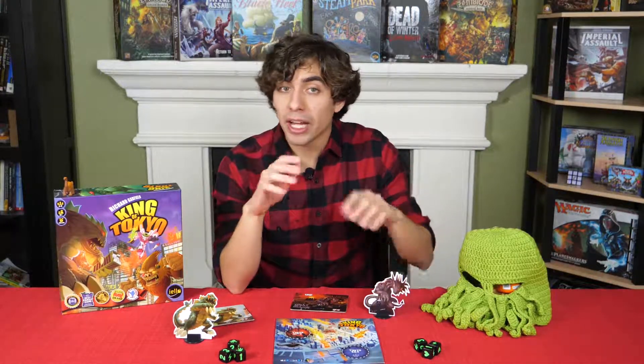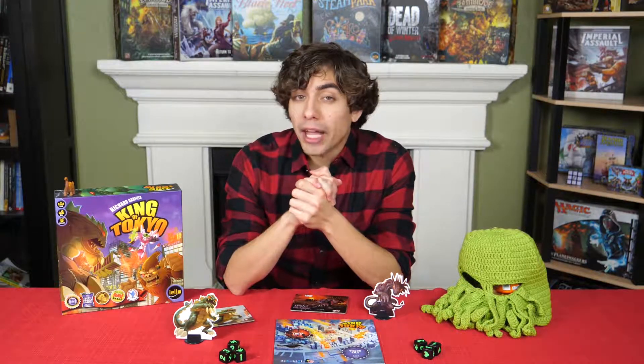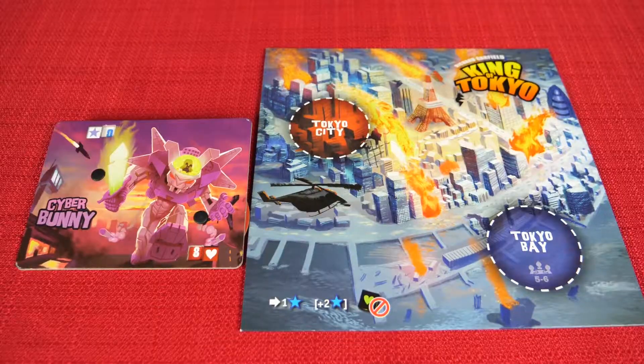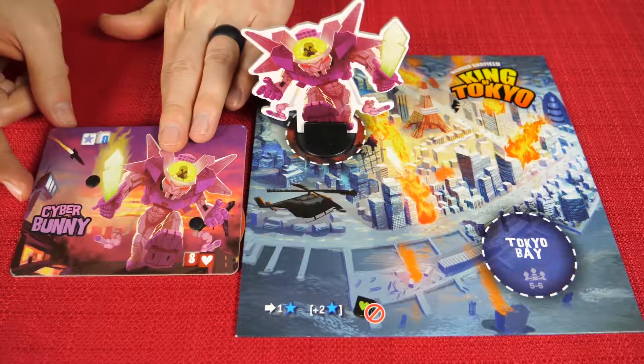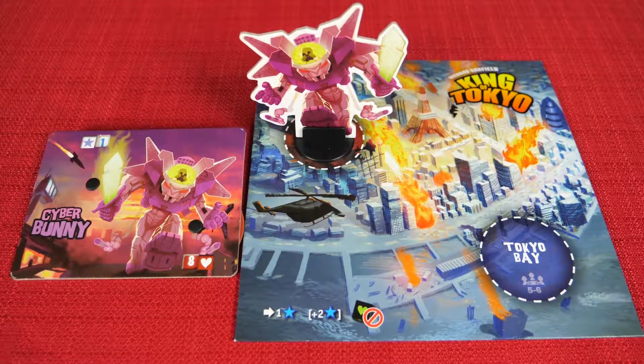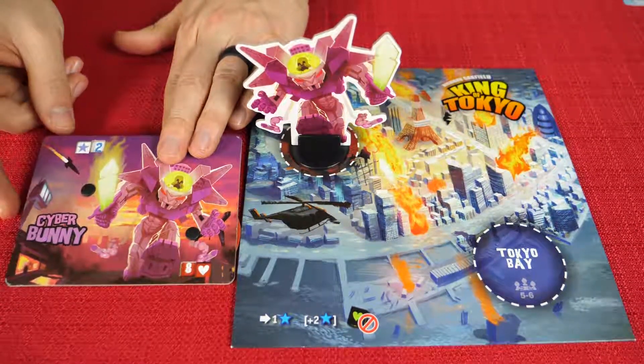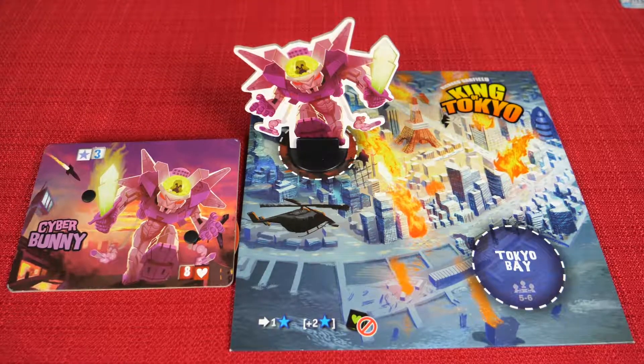If a monster being eliminated brings you down to four players or less, Tokyo Bay is off-limits and players will fight over Tokyo City only. Each monster who moves inside Tokyo will score one victory point immediately — this counts for both Tokyo City and Tokyo Bay. Whenever a monster begins their turn inside of Tokyo, they score two points immediately. The game is over when one monster scores either 20 victory points or is the last monster standing, and that monster is crowned king of Tokyo.